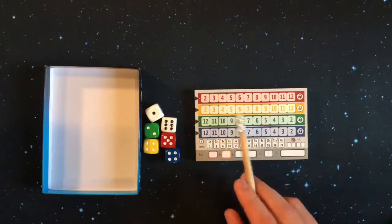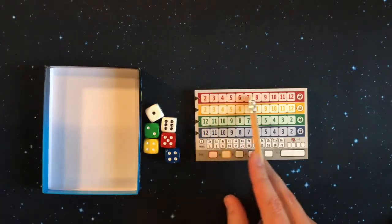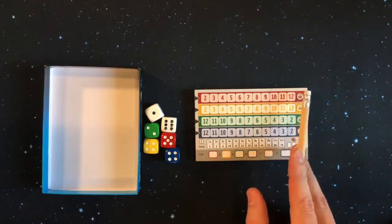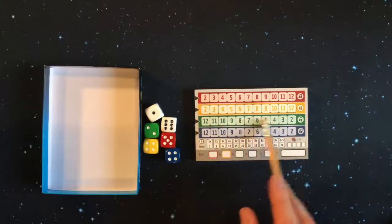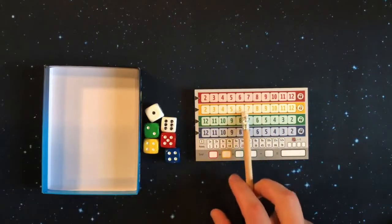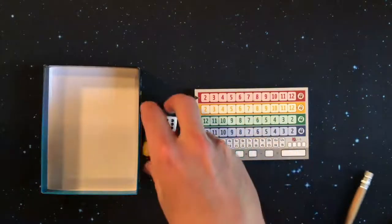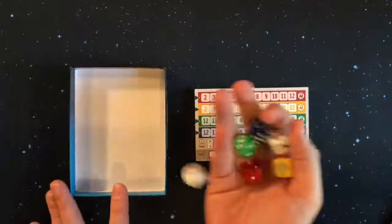Everyone is going to take one of these pieces of paper, and you are trying to fill in from left to right at least five of these numbers until someone locks it — that will take that color die away — and you're going to try to get the most points.